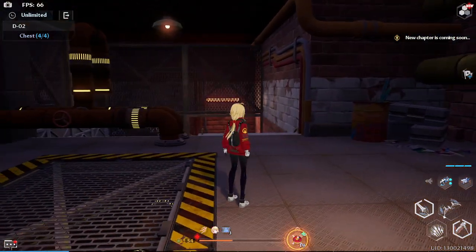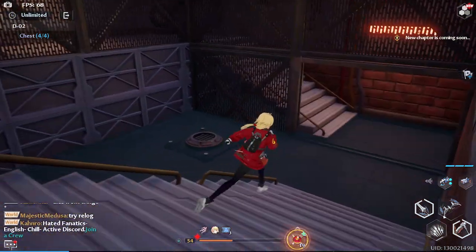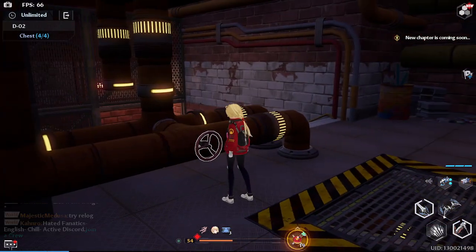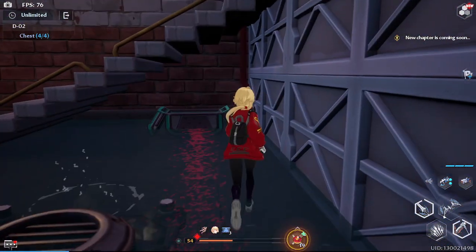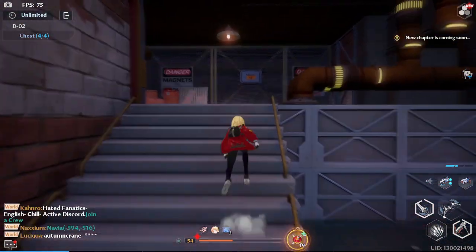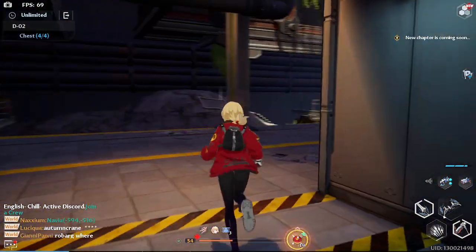The next chest — you kill the guy, click the valve here, you drain the place, and then you come under the stair. There's the third chest. The fourth chest is outside, it's really easy to find.